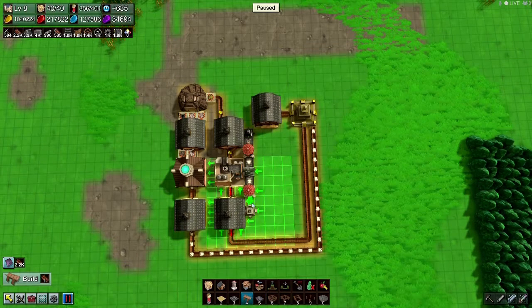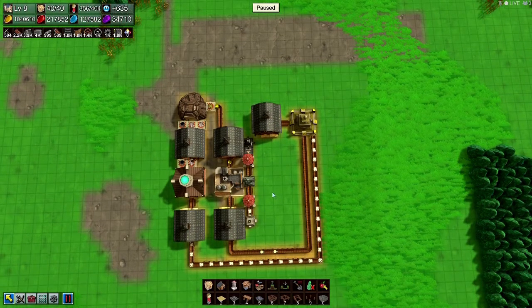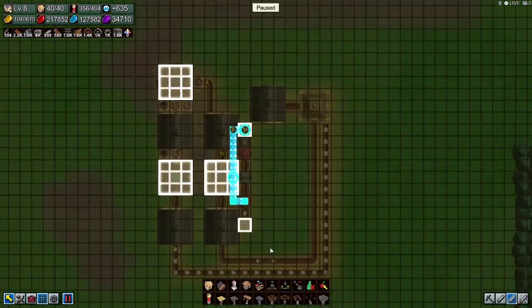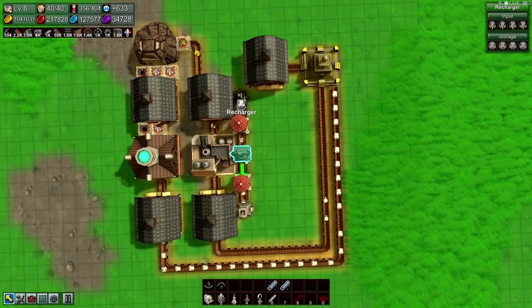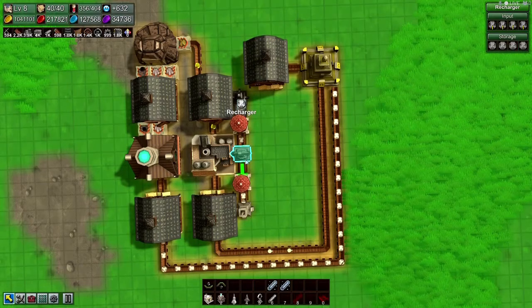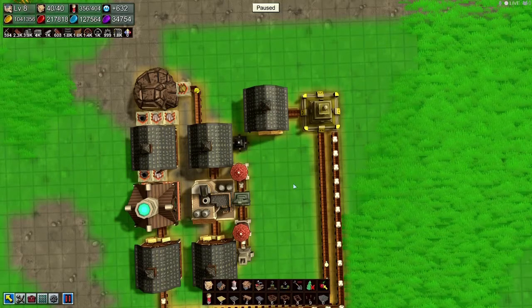I wonder if I can do chutes — there we go. Get a chute going, let's get back underneath. There we go. So if that can't keep up I'll have to add more rechargers, which shouldn't be that hard. Or should I just plan for it now?